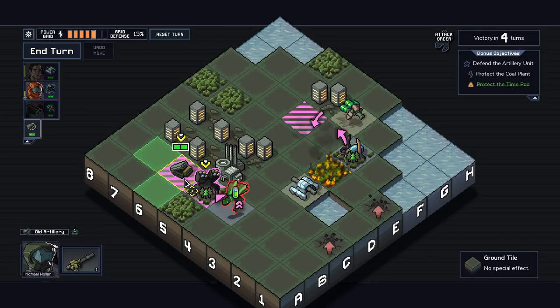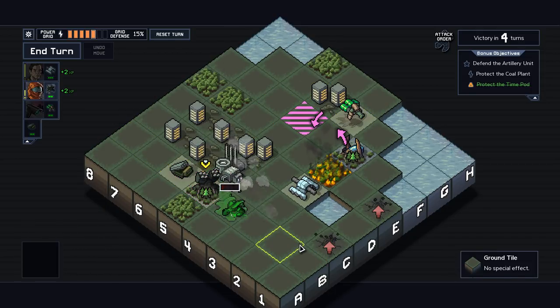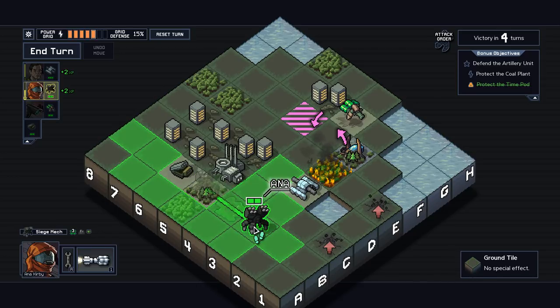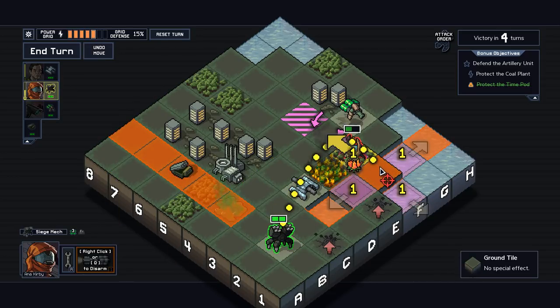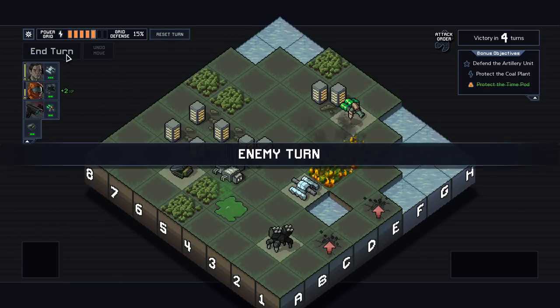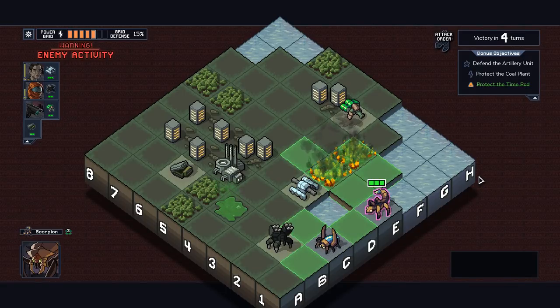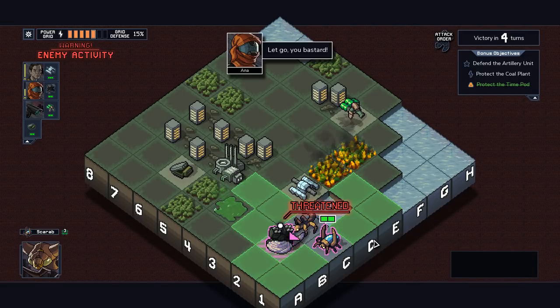Grab this, push you out to here where you take double damage from the two-damage artillery support. Bam, easy. And then just put a little bit of damage on this guy — oh wait, I've already done one damage to him. We will just kill the heck out of this guy. That's a pretty successful first turn. The artillery support — he's good people.